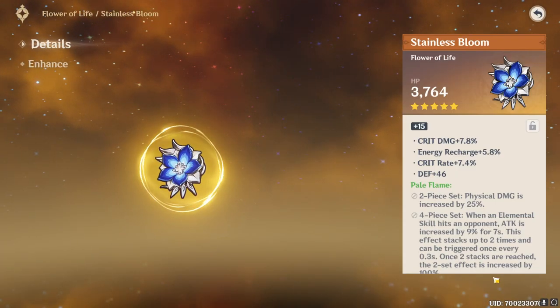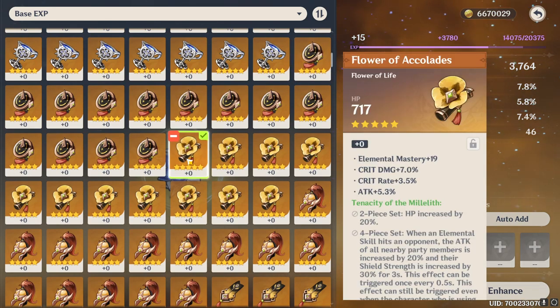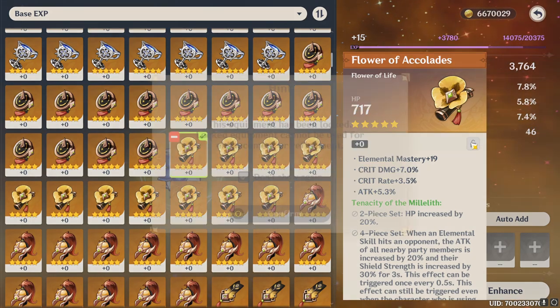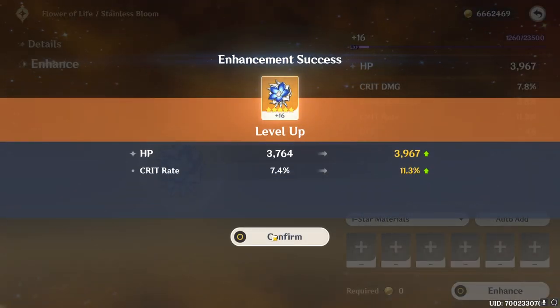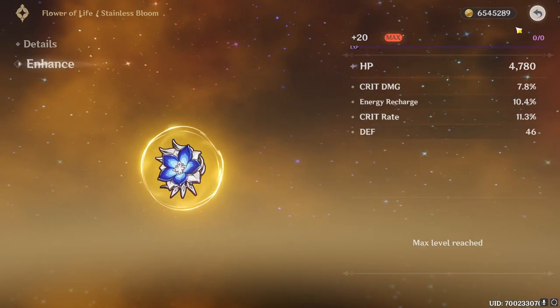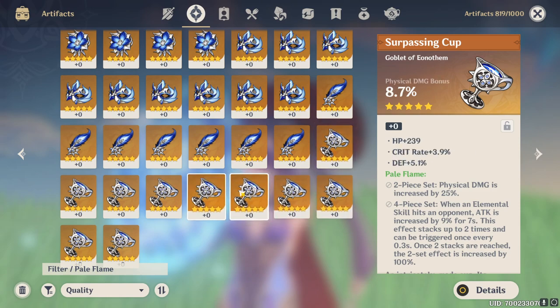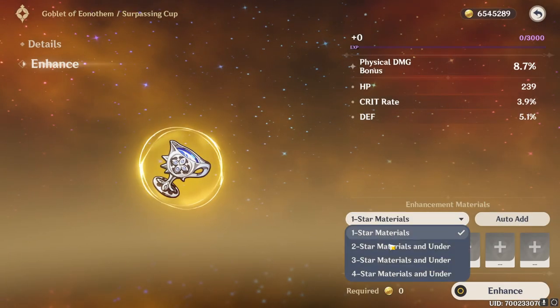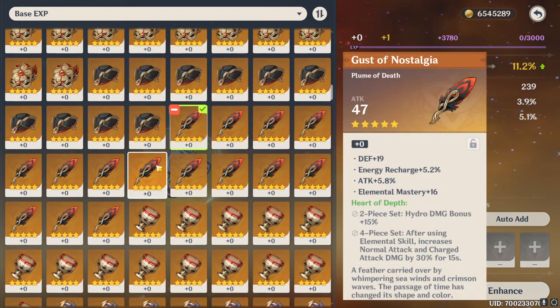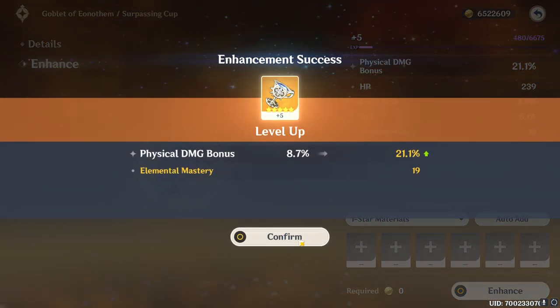We have a somewhat promising flower — unfortunately it went to flat DEF, so I kind of stopped, but we'll get it up to plus 16 and see. We need a full set for Eula as well, so may as well be prepared. That's technically a good base but no HP percent. We're going to raise it — come on, no DEF! Alright, energy recharge — I'll take it. So now we have two out of four pieces. I doubt we have any physical damage goblets here but we do actually have one.